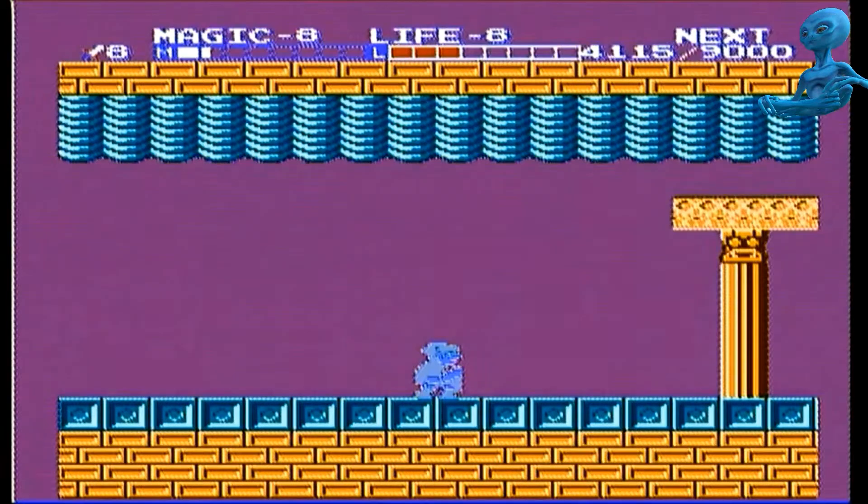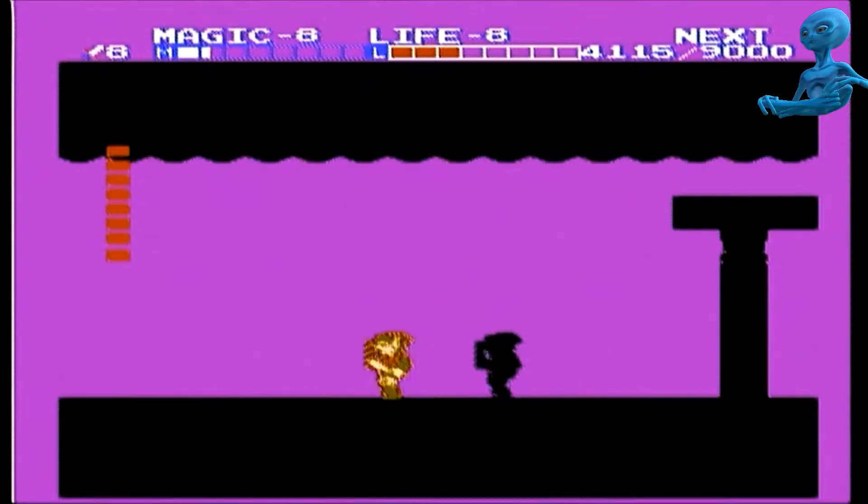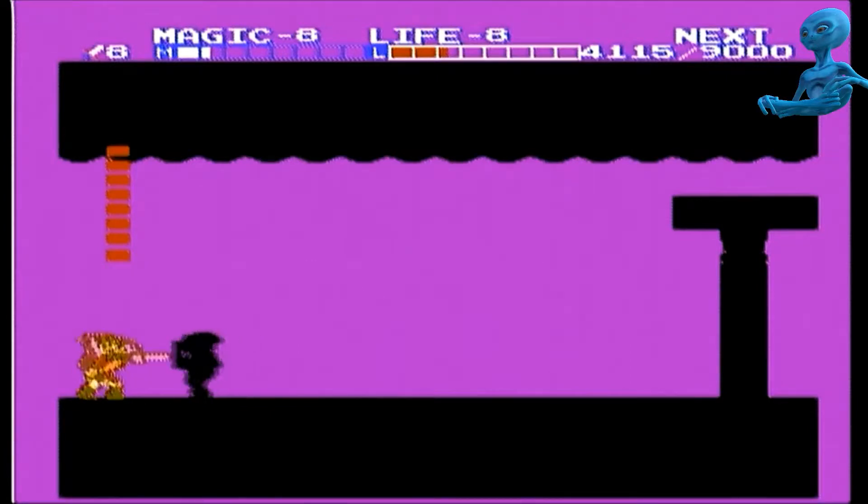Here we are at the infamous final battle with Dark Link. What we're doing right now is called the left corner hand glitch. Sometimes he can get on top of you and attack you, but for the most part it exposes his hitbox a little bit better than fighting him straight up. When I do my walkthrough videos I'm going to be demonstrating an actual battle without using this glitch.